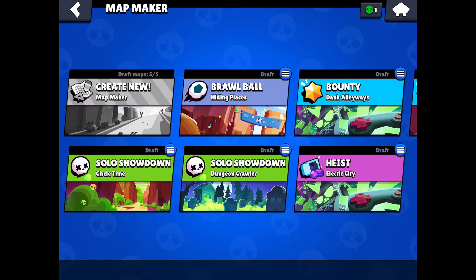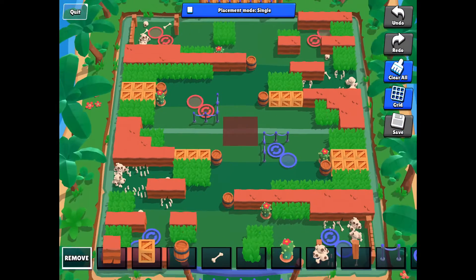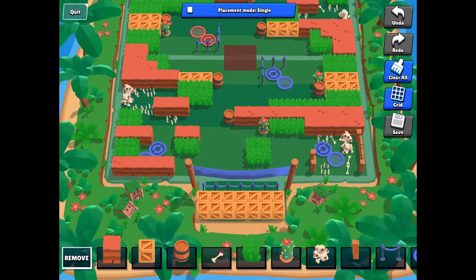The first one I'll be showing you is Brawl Ball. This one is called Hiding Places, and I made this map with lots of bushes in it for places to hide.